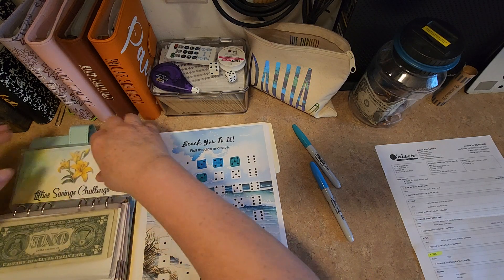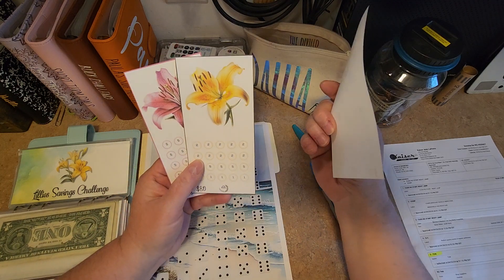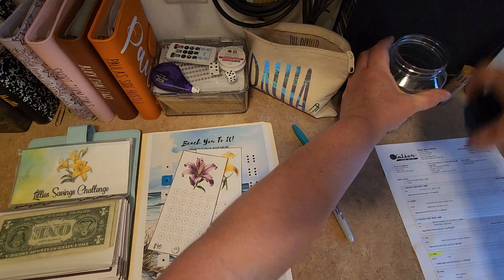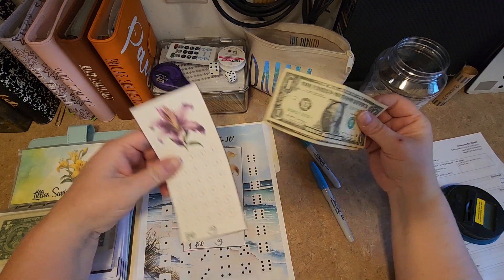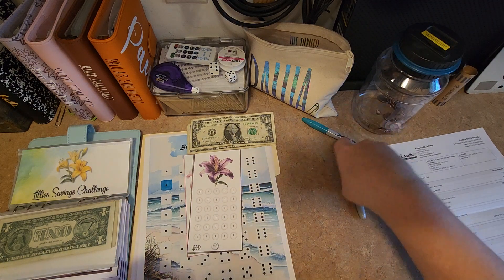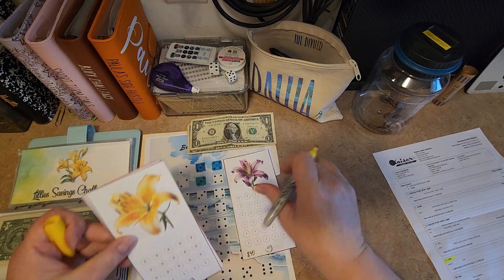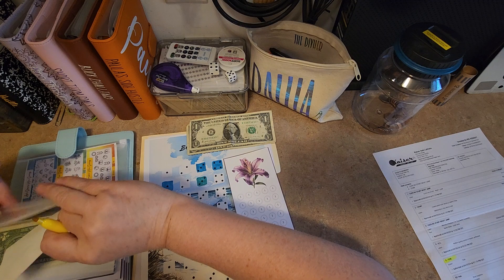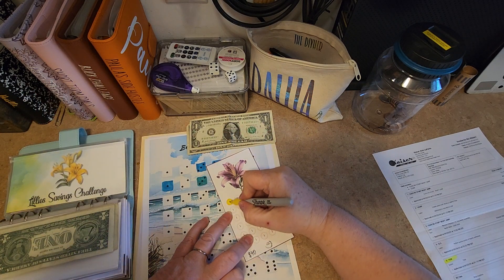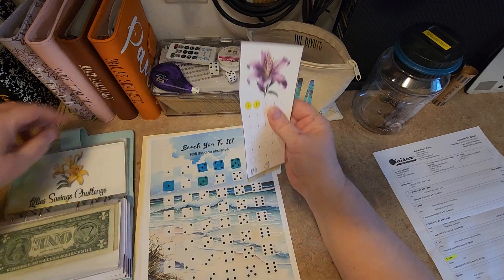The next one I have is the Lily's Challenge, and there's three of those — so there's one, two, and $5. Let's use these $2 and do two on the Lily Challenge. It's okay if they're star notes, since I haven't really allocated them to anything yet. Let's use this yellow color. So we're going to use our star notes and do two of those. We have two in the Lily's Challenge.